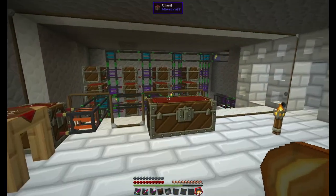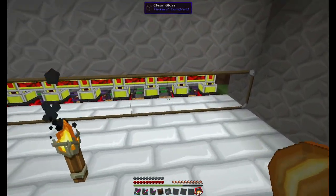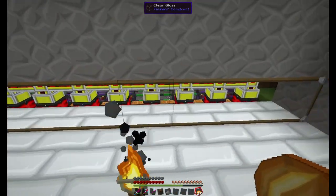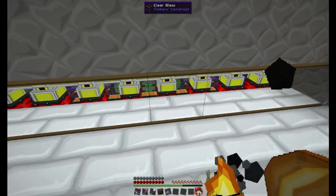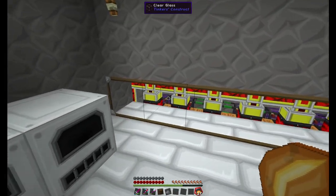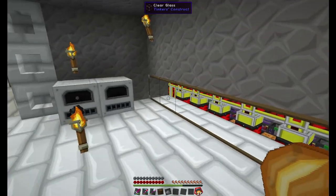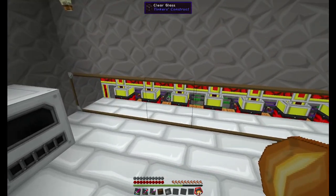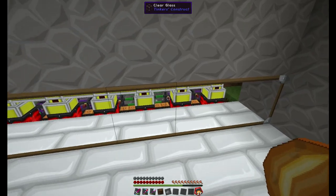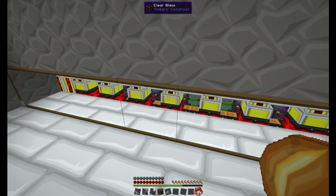So instead of that, I decided to cover my power system today. In here you'll see my little steam dynamos. There's water being fed to them from the bottom and then there's charcoal being fed to them from a tree farm. I'd like to show you the tree farm, but this system was specifically set up so that I could set it up once and never have to mess with it again.